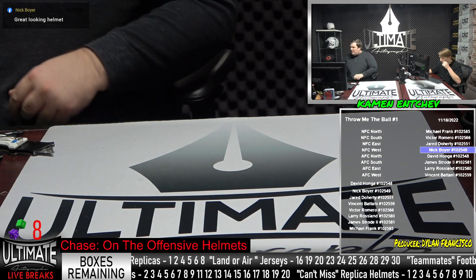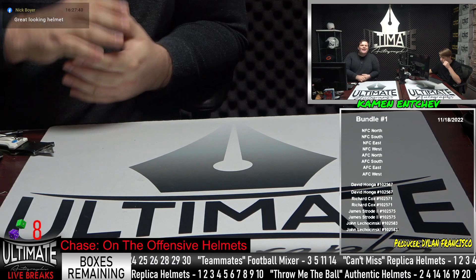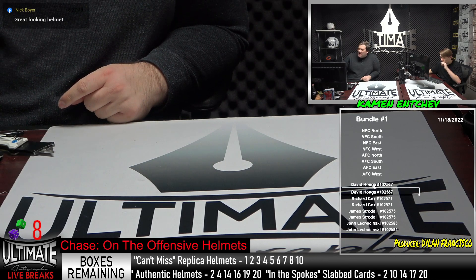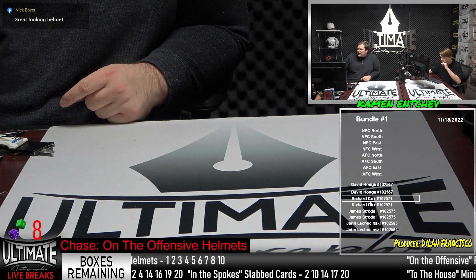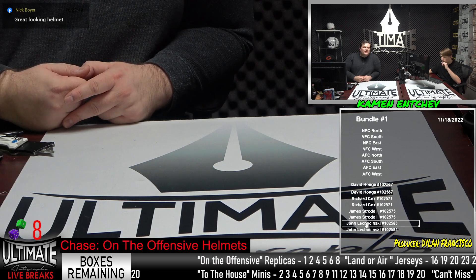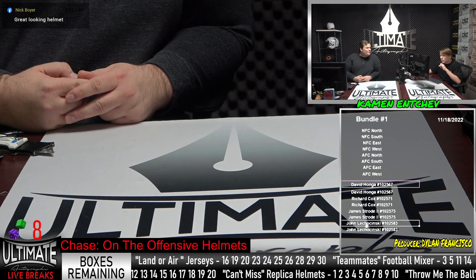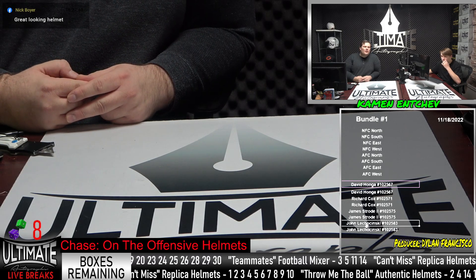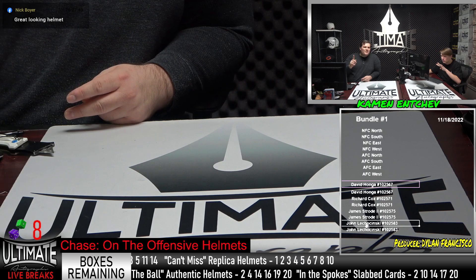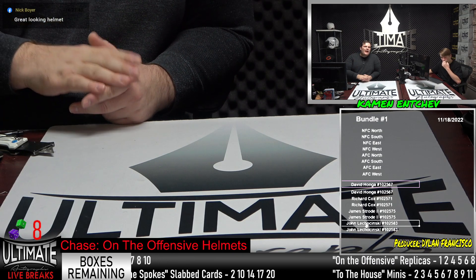Here's how the bundle works: this is a quad box break, you paid for one spot in an eight-spot divisional break. With each spot you get two spots — David was first and gets two spots, Richard was second with two, James Strode two for him, and John L two for him. You keep your same division for all four boxes. To be clear, this is roughly a $50 off price — these breaks would cost about fifty dollars more if entered individually. It is one mini helmet coming out of this, one jersey, one offensive rep helmet, and one throw me the ball authentic.